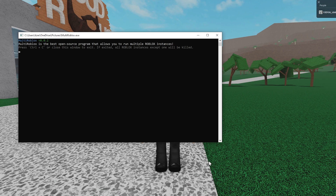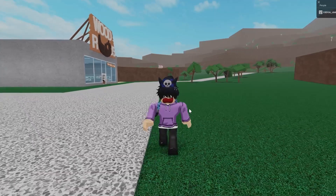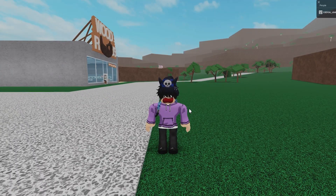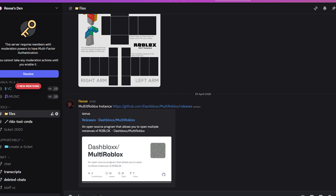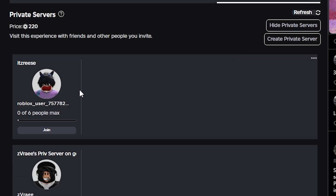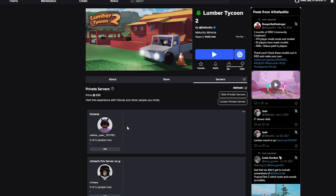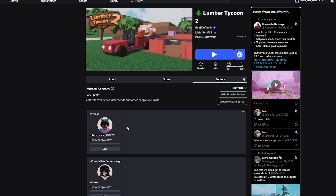I'm on my main account. You're gonna need Multi-Roblox Instance — run it before you load into the game. If you don't have it, you can download it from my Discord server, linked in the description under the hashtag files channel. For this duplication glitch I'll be using my private server. If you want to use it you're more than welcome — the link will be in the description. All I ask is that you sub, favorite my UGC, or buy it.